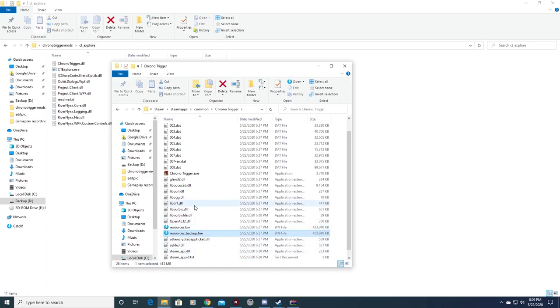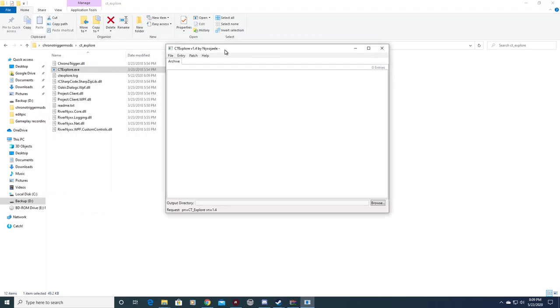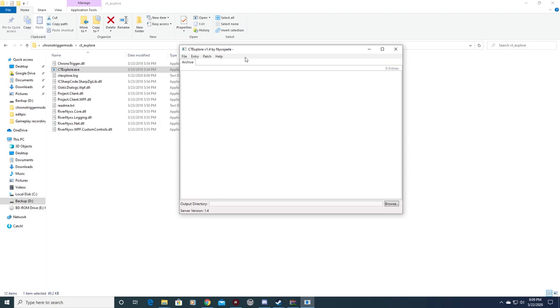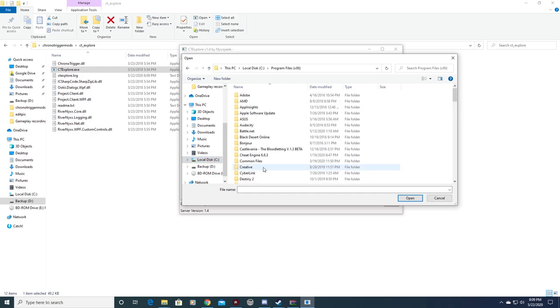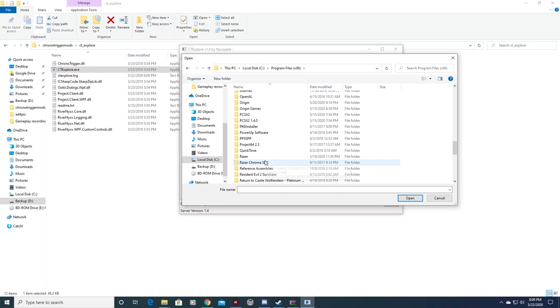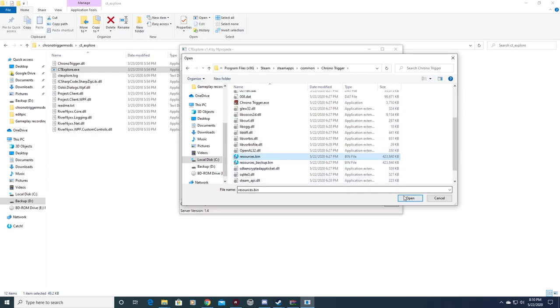Once we've got that done, open up the CT Explorer folder. Go to File, Open Archive, and look for the resource.bin in the main Chrono Trigger folder — mine was at C, Program Files, Steam, Steam Apps, Common, Chrono Trigger. Open that resource.bin.